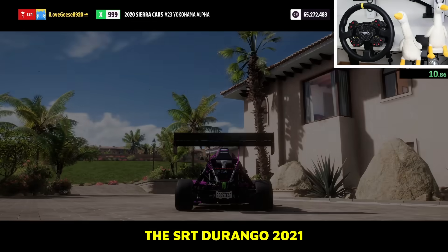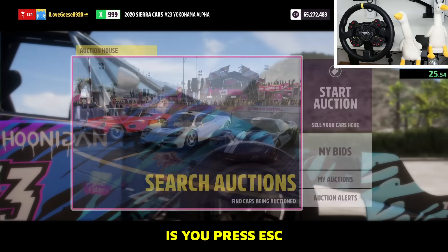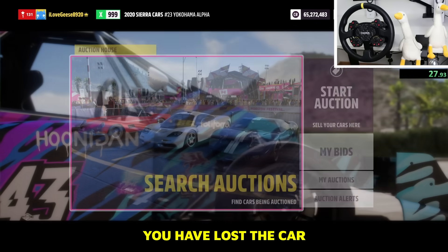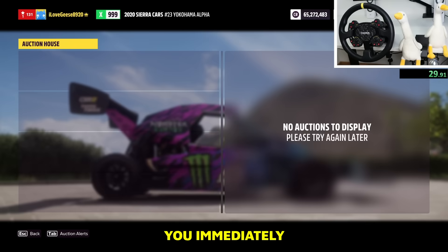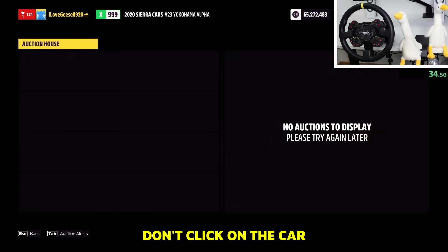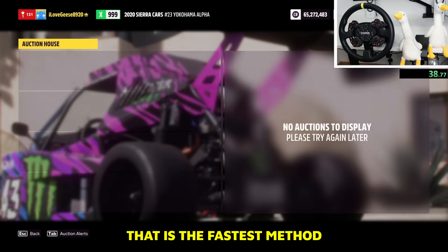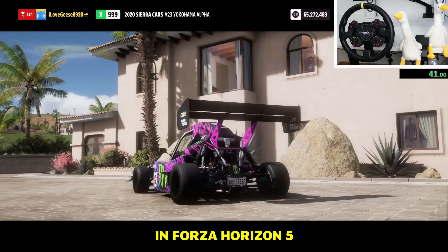You gotta just spam search, and when it pops up you gotta make sure you don't press escape. If you press escape when it pops up, you've lost the car. When you see the car, you immediately press Y on the keyboard and buy it out. Don't click on the car — buying out without clicking is the fastest method to sniping cars in Forza Horizon 5.